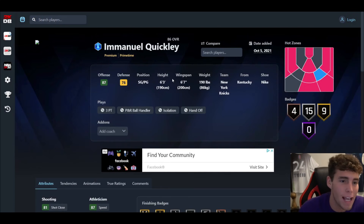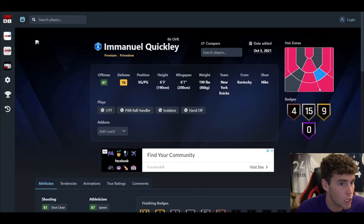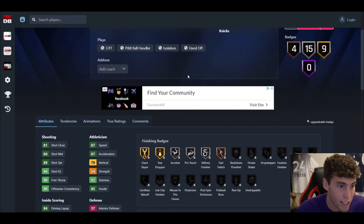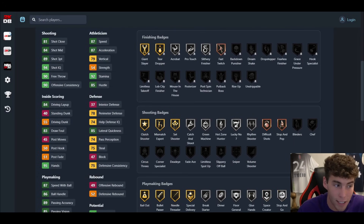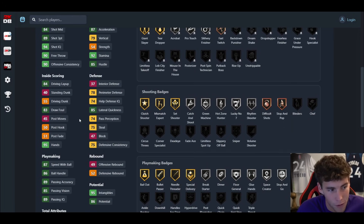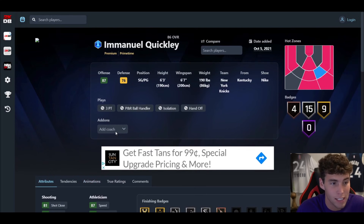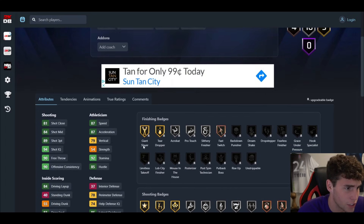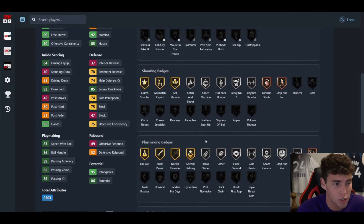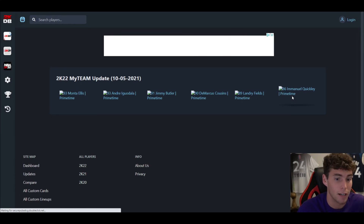Knicks fans, here you go — Emmanuel Quigley, 6'3 with a 6'7 wingspan. Look at the hot spots. No way they made Emmanuel Quigley this good! 28 base badges, 89 three-ball, he can dunk, 87 speed with ball, 86 ball handling, 87 speed, 90 acceleration, 85 lateral quickness. His interior is low, strength is low, can't rebound, and defensively leaves a little to be desired, but this card for a Sapphire is immaculate. This Emmanuel Quigley card is very solid — fire for a Sapphire point guard.